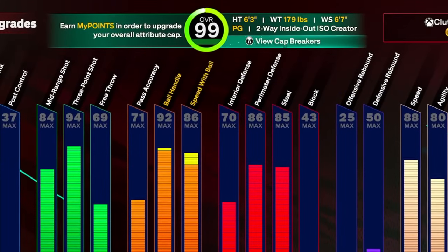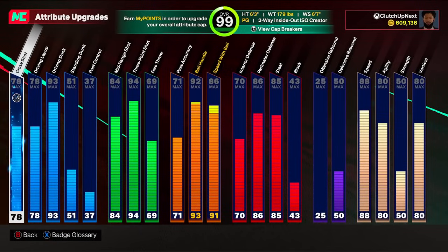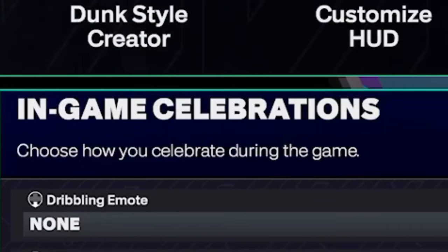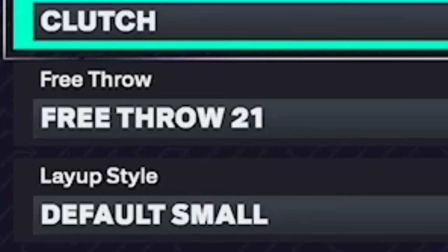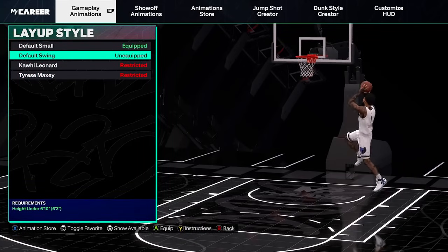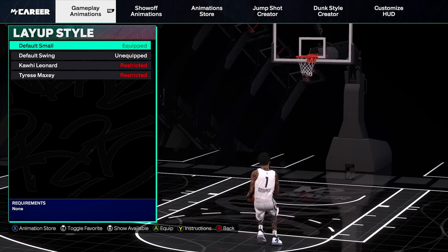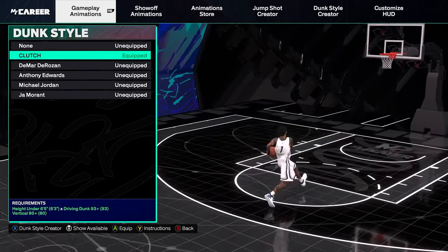This is my 99 overall six-foot-three point guard two-way inside-out ISO creator. This is the build that I'm going to be showing you guys my exact dribble moves on. We have our scoring moves, our playmaking moves, and then our end-game celebration — we're going to go one at a time so it's super easy for you guys to follow. We're going to start off with our layup style. Depending on your attributes, you guys can equip whatever you want. I'm going with default small because it is the most effective and efficient for my driving layup attribute. Now for the dunk style...